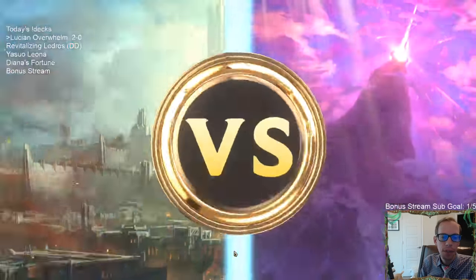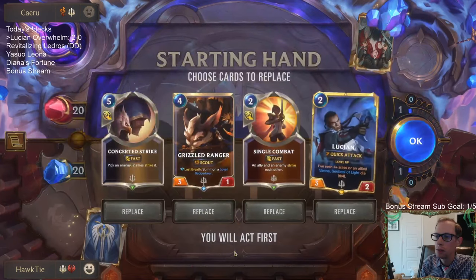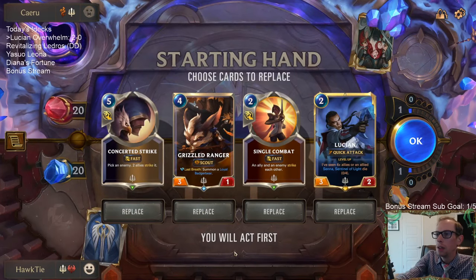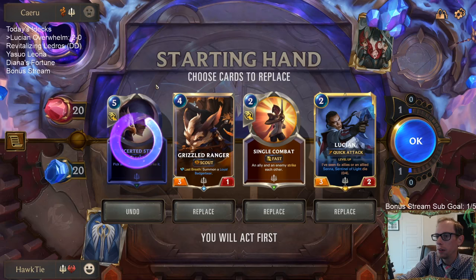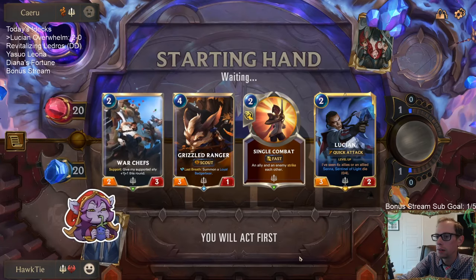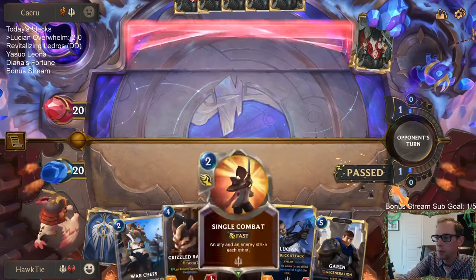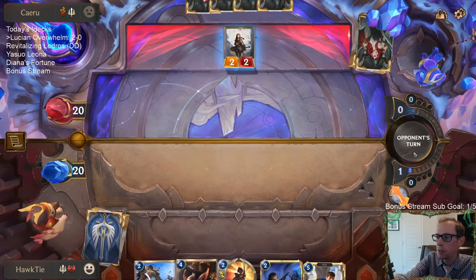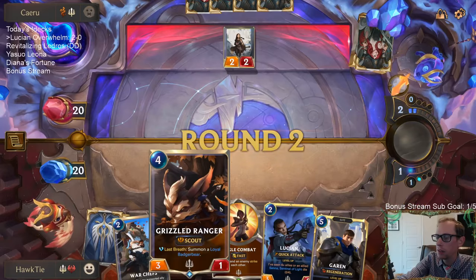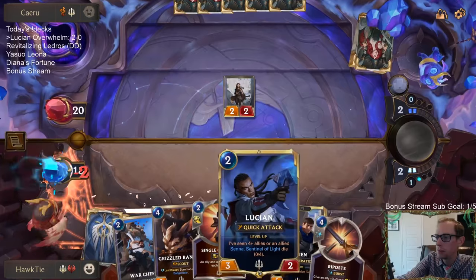Scouts next. I can see playing three Laurent Protege here. Against scouts, all these cards look good — we'll get rid of concerted strike since it's a bit more expensive, but I do like the rest of the hand. Grizzled Ranger is a little expensive but it's a really nice card — it can trade with their Grizzled Ranger or just be a two-for-one.